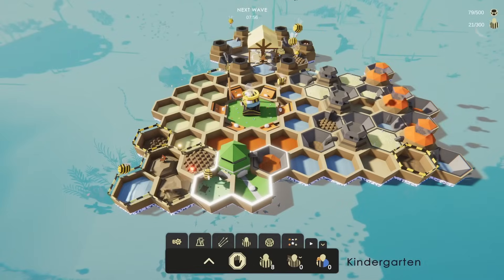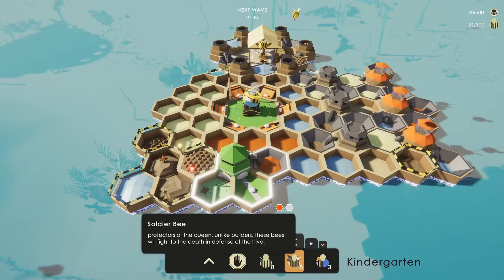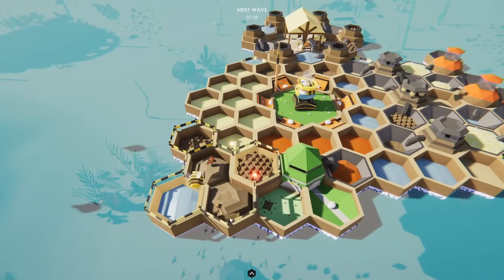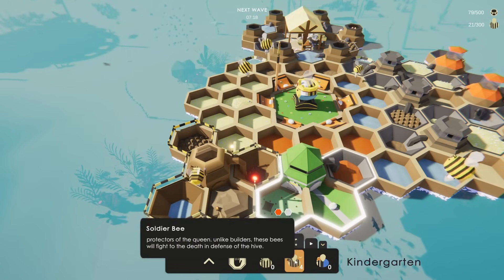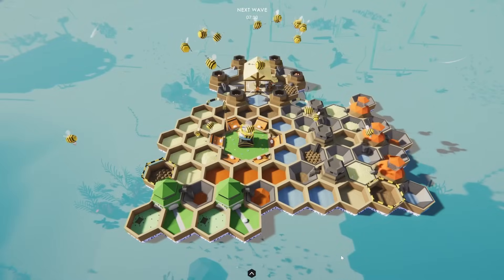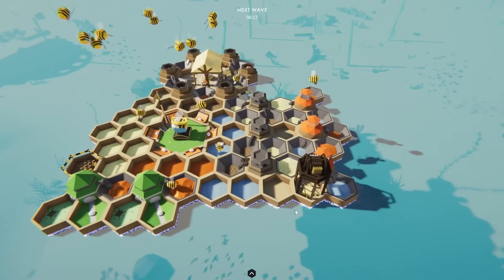Worker bees are good to have — could probably use another worker bee or three, and then more soldiers as well. Let's go ahead and reduce the worker queue a little bit. Our second kindergarten is going in, which means we can divvy up the queue. We'll keep the first one as worker or soldier bees, and then the next one can make the workers and builders — or as the game calls them, the getters. Then we'll bring in the meat upgrade for more honey production speed. Our first kvacha is up, so we have some sort of counter against the dragonflies.